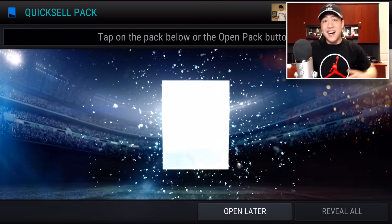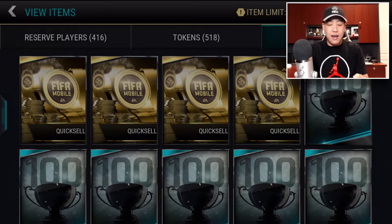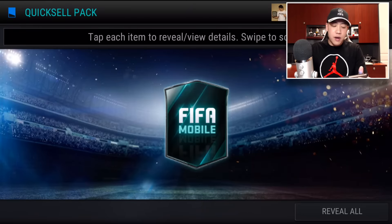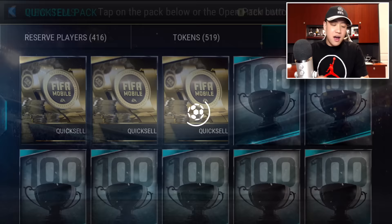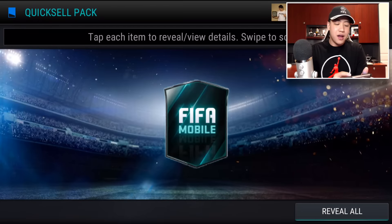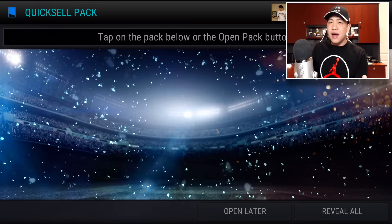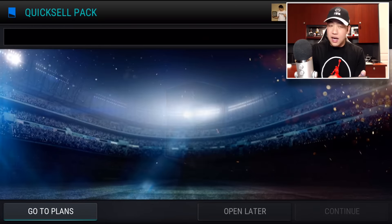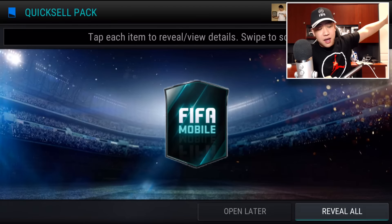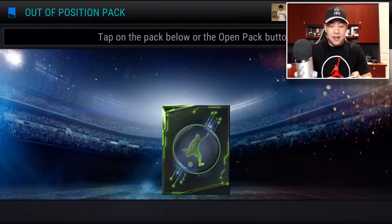Let's move on to the large quick sales — let's try to break the bank today. We get 10K in our first pack. We have 5 of these and then 10 of those out-of-position packs. Pack number 2 gives us 5K. I haven't opened up these large quick sales in a long time — I don't know if we can pull 1Ks. We get 11K there, then 5,000K, and we get 30K to finish off the large quick sales. I'll take that.